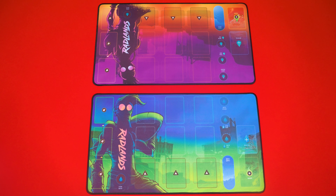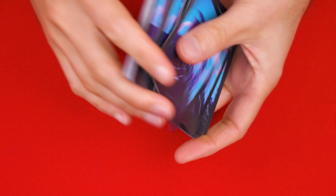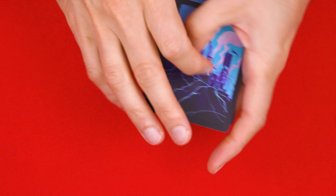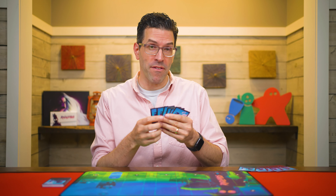Have the players sit across from one another and if you do have the playmats, set one in front of each player. Then get out the cards with this back and shuffle them into what is known as the camp deck, dealing six to each player. Each player examines their own camps privately, picking three to keep and the rest they return unseen to the top of the camp deck. Once both players have made their selections, you can return the camp deck to the box.